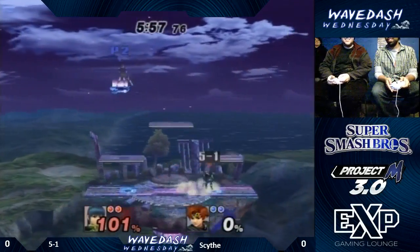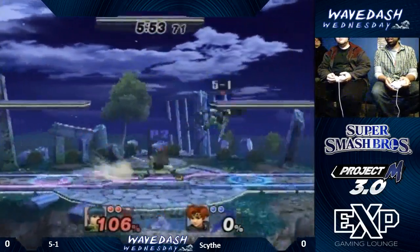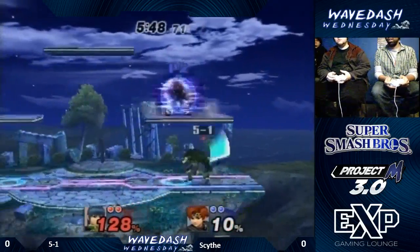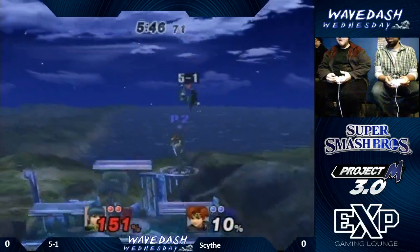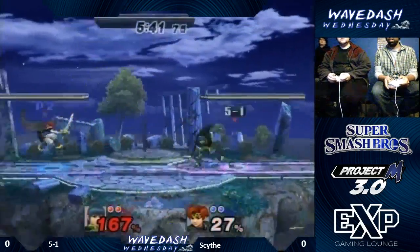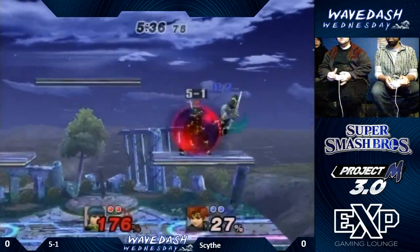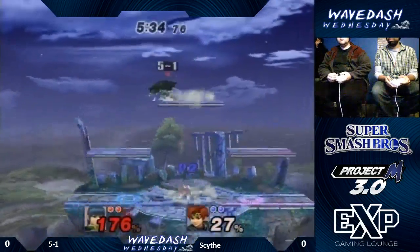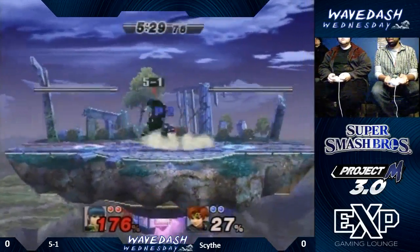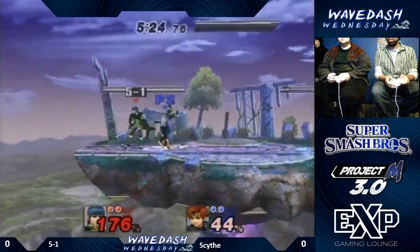The side B off the stage for a great high-grade option. The Tomahawk into a turnaround grab! Those empty jumps are such mind games. Scythe's combos with Roy are insane. That forward tilt for spacing was great — that's one of the things Roy's got advantage on Marth. That new forward tilt has insane range, and it's a great spacing tool for Roy, especially in this matchup.